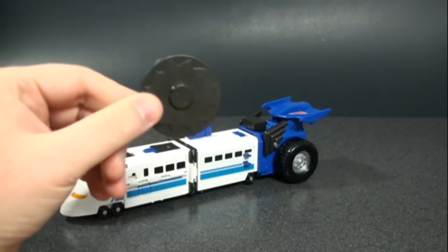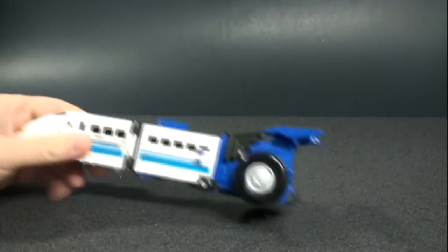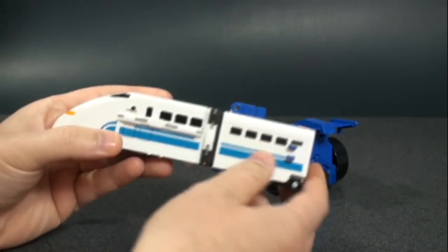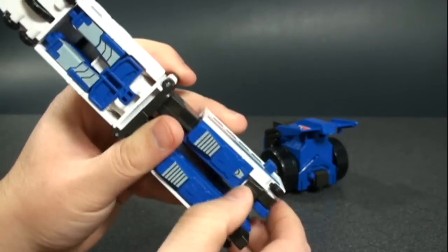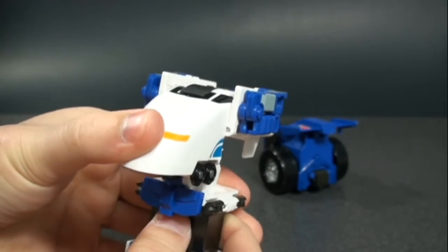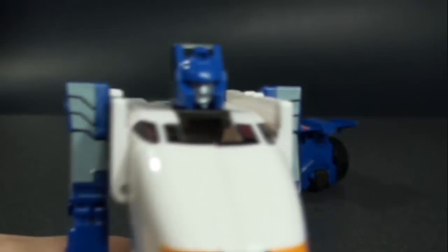He does have another accessory piece — a kind of shield — which is only used in the combination mode of Liner Dagwon and Super Liner Dagwon. There's really no place to store it on the robot or vehicle mode. To transform: take that off, take the back piece and extend it out — that becomes his legs. Unfold his feet, take the middle section and rotate it around, lock into place, flip that piece down. Take the front section — it collapses to become the torso — flip off the head, rotate the arms out, and we have Dag Turbo.